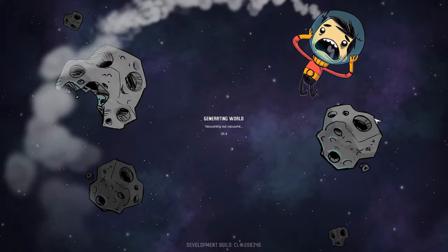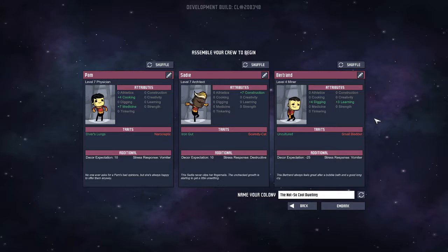It might be a quitter's way out, but the way I see it if I would have lived for another two hours or so of gameplay I would have gotten them all killed anyways. So let's try to pick up some stuff. Diver's lungs is a good trait right off the bat, always something I'm interested in. He's good at cooking and medicine - medicine I don't think is that important in this current developmental build. Diver's lungs is going to be good for oxygen consumption. He's good at athletics, digging, and tinkering - that's a pretty good balance of skills.